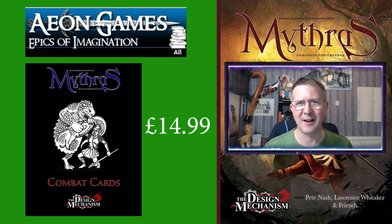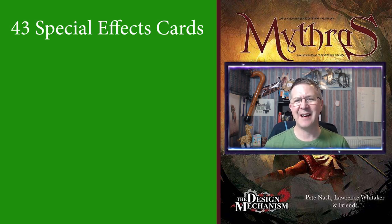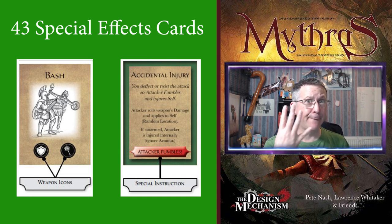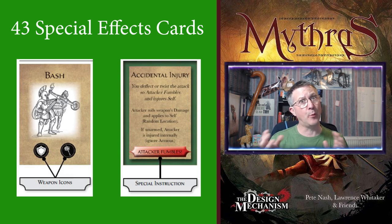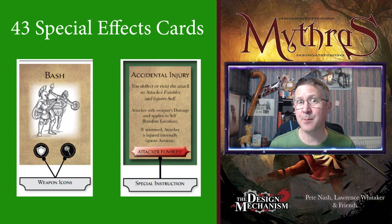The cards are made up of 43 special effects cards, identified with an illustration of a Mythras combat special effect on one side and the description of how the effect works on the opposite side. There are also four action point cards, identified with the action point icon on one face and a cancelled-out version on the other side, indicating when that action point has been used.